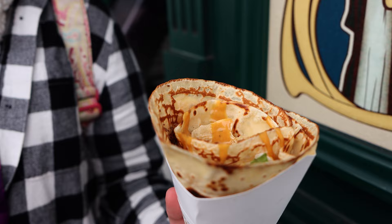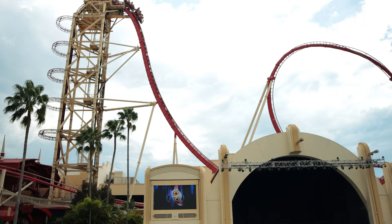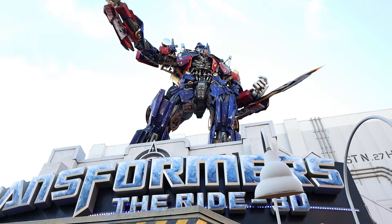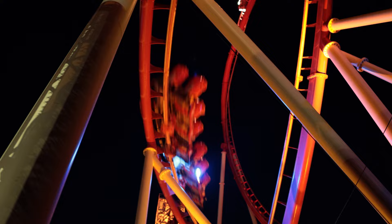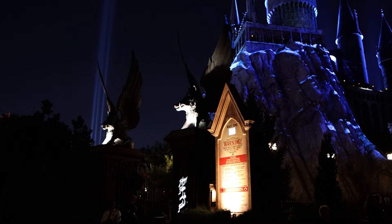At this point there are only two major attractions left in Universal Studios: Transformers the Ride 3D and the Hollywood Rip Ride Rocket. Since we're leaving from Central Park Crepes, the closest of those two is Transformers, so we'll start with that and then finish off our night with the Rip Ride Rocket. If you're lucky you might even get to ride it at night, which is one of our favorite things to do. After that, it's probably time to make your way into CityWalk and call it a night — but if you still have an hour or so before closing you can wander around and enjoy everything else the parks have to offer.